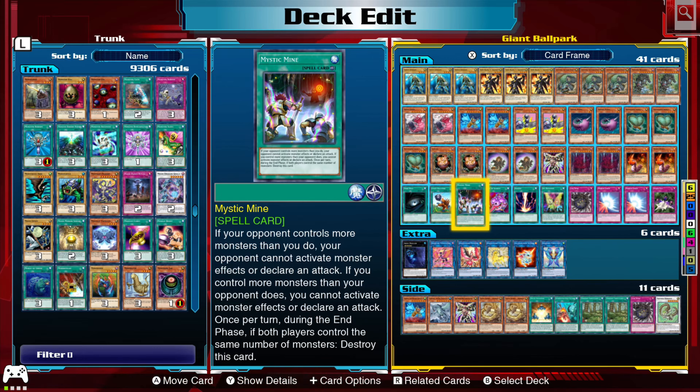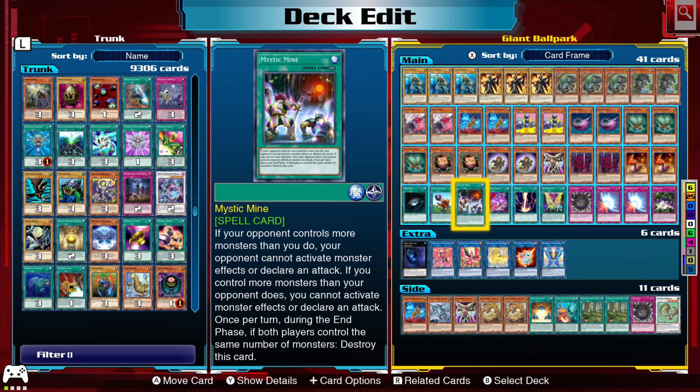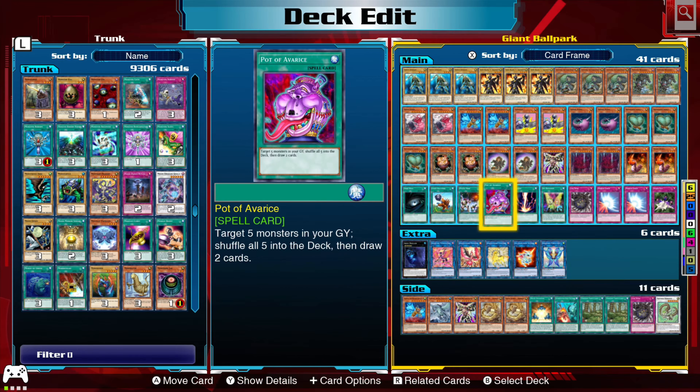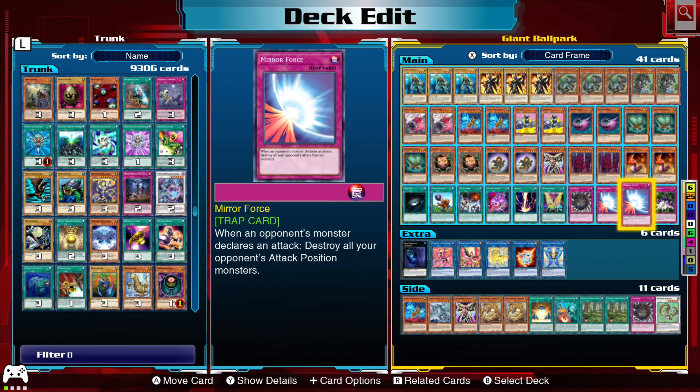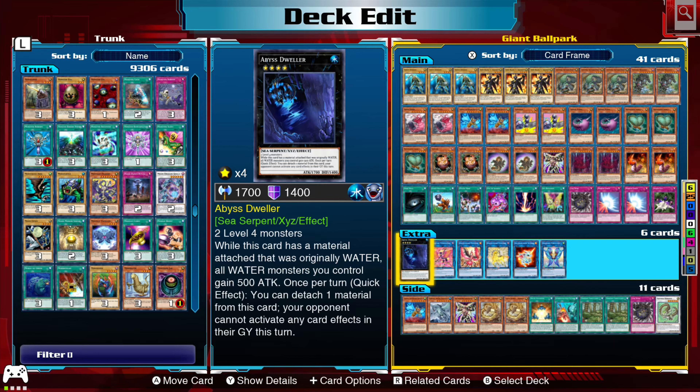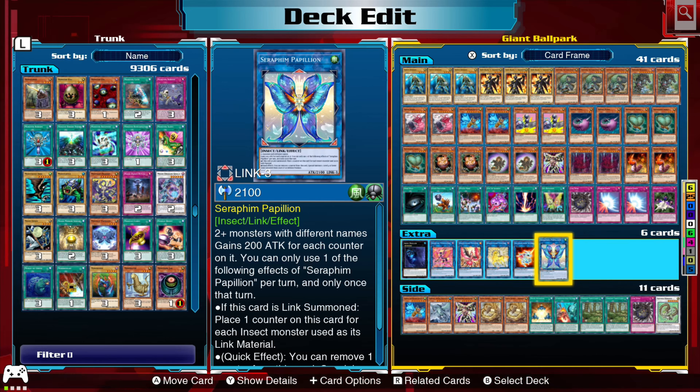One Dark Hole to clear the field. One Giant Ballpark — win condition. Mystic Mine — win condition, especially if you're being beat down; you throw down Mystic Mine and they can't do anything but sit there and lose, unless they draw Twin Twisters, Mystical Space Typhoon, or Lightning Storm. Pot of Avarice, Pot of Greed. One Raigeki, one Set Rotation — I usually use that to get either Giant Ballpark or Mystic Mine. I'd rather use that than Terraforming, plus it stops them from using any other field spell cards. One Layer Wire, one Mirror Force, one Spider Egg. Abyss Dweller, Inzektor Picofalena, one Phoenix, one Unicorn, one Almiraj, and one Papillon in the extra deck.